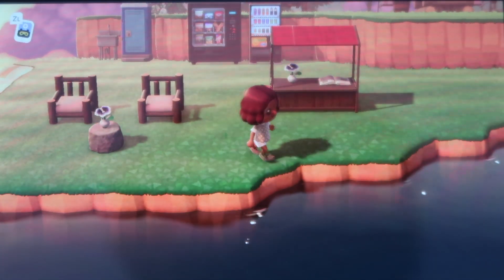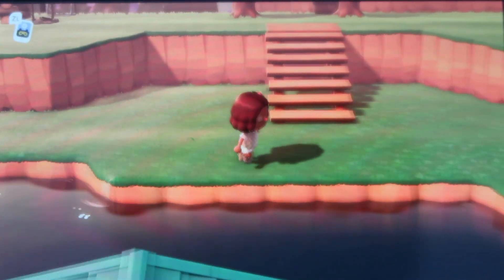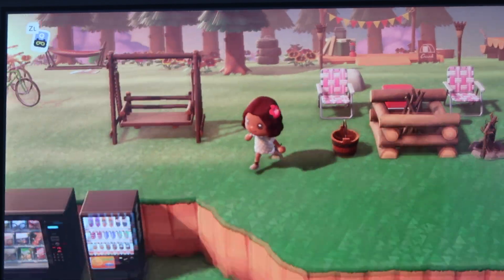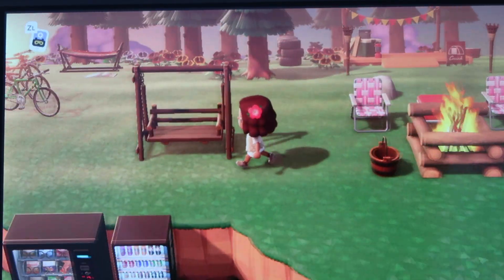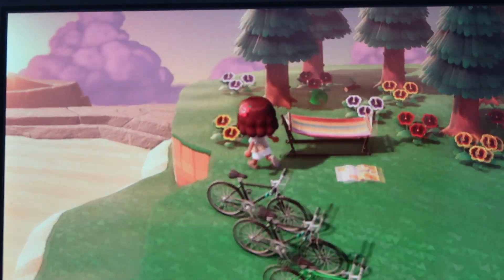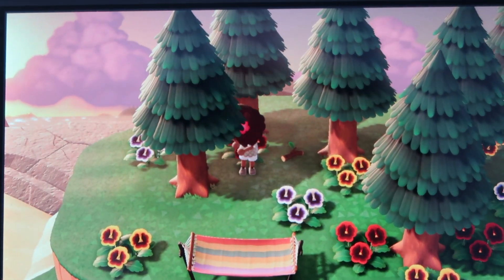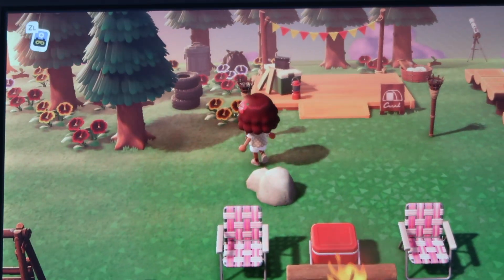This is my entryway to my campsite, which is up the hill. It's not directly in front of it because I had to deal with the space I had. If you take these stairs it takes you to the entryway of my campsite, which I'm really proud about — I think I'm going to keep it even after terraforming. I have some bikes, a hammock, and a magazine so you can read.